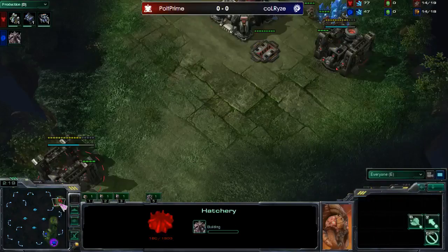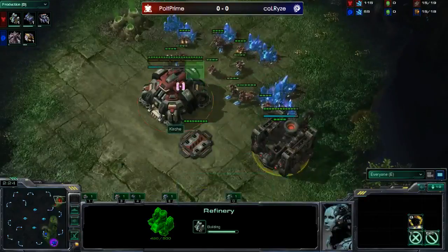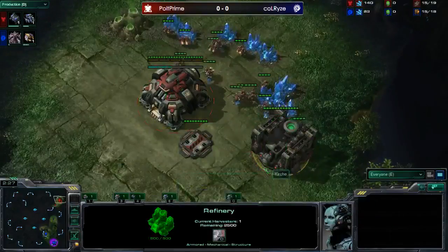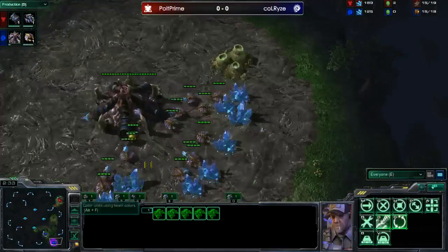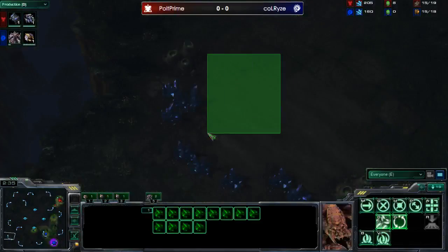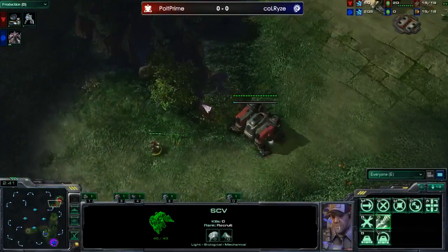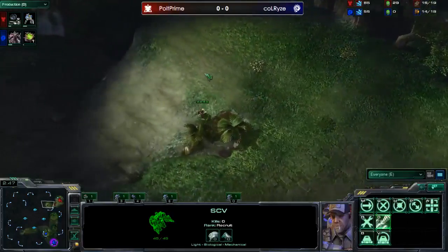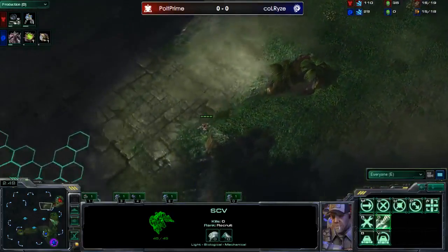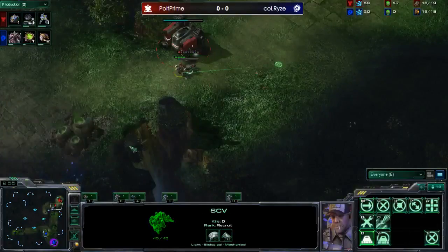Rise is going for 15 hatch. The quick gas for Polt - it's a 13 gas whereas a standard ZvT build is usually to open 2x. On this map he doesn't know where his opponent spawned, and the rush distance is extraordinarily long, so that 2x isn't nearly as effective as on a map like Zelnaga. We can see this overlord is going to come up here to find out where Polt is. Polt is throwing down another depot, walling off - no speedling shenanigans.